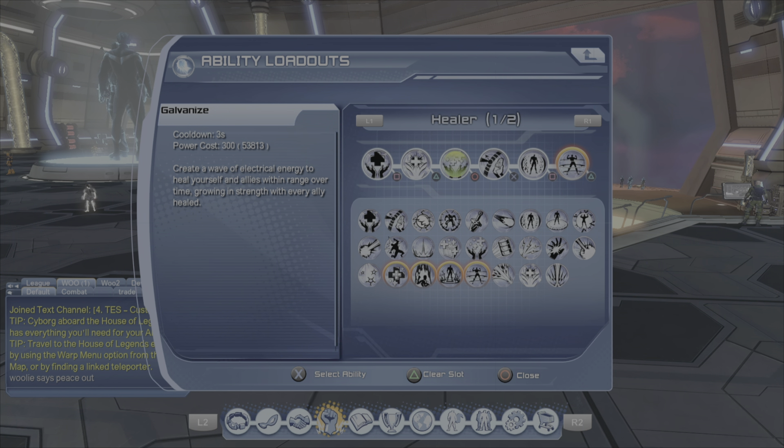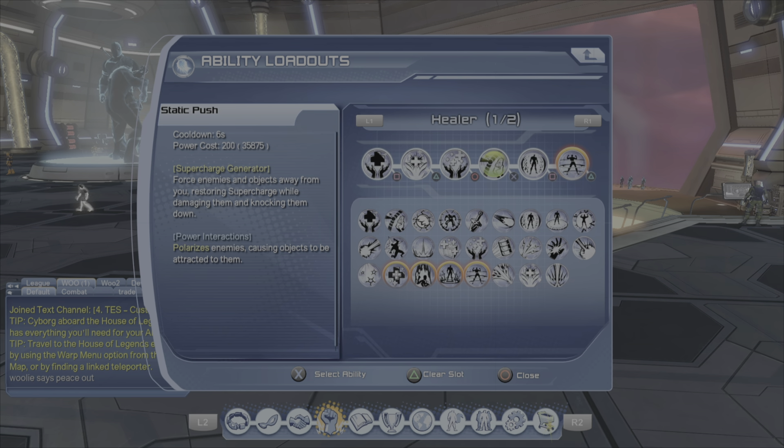Be mindful when you use galvanize. Otherwise you can pretty much carry a whole raid with just those two and occasionally pop the big heal. Unless you're just trying to fill your supercharge really quick, then you can spam all three. Static push — the supercharge generator — is what I'm using.